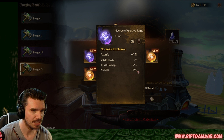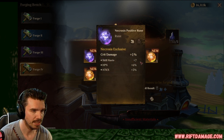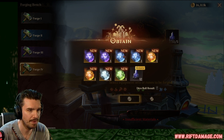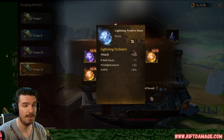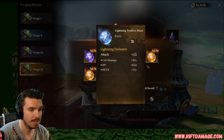Attack, skill haste, crit damage, defense. Not bad. You know me, I love my skill haste. Skill haste, HP, and attack percentage. I like that one a lot. I wish we could power these up. Somebody tell the devs we want to power these up right from here. Make sure you guys comment — Power up from Forge.